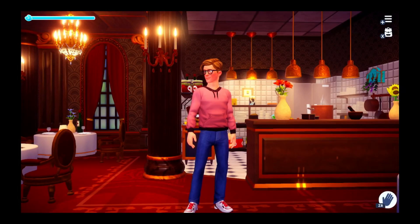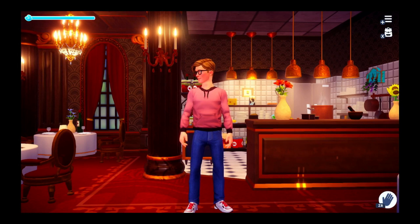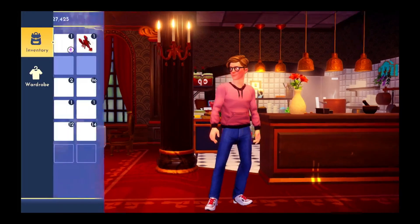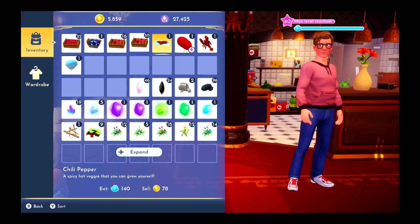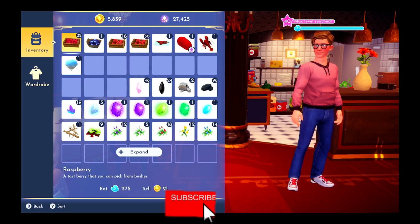Hey everyone, welcome to another guide. We are going to do the Red Potato Quest today. In order to make the red potion, you need these ingredients: chili peppers, the red potato, the lobster, and one raspberry.